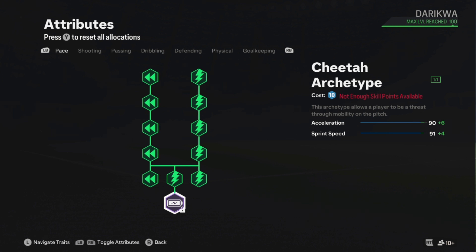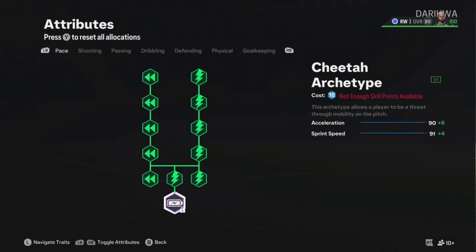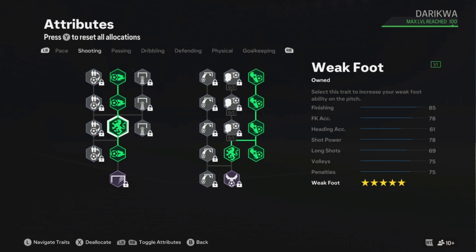You've got all the speed in the world, but I think sometimes we fixate so much on putting it all on there that we lose the fact that you're not really ever going to need all that speed anyway. You can choose to change it around if you like. I have it as a balanced kind of winger build. As you can see, I've got five star skill — I've got all of them on in the middle — and I like to have it all kitted out.